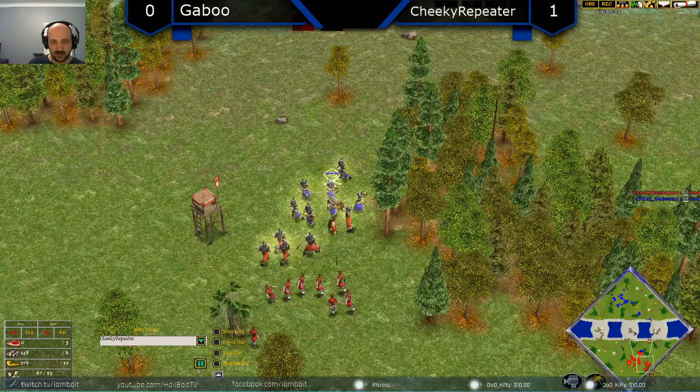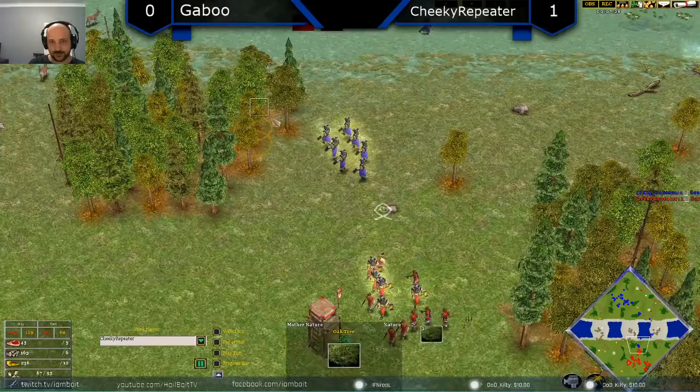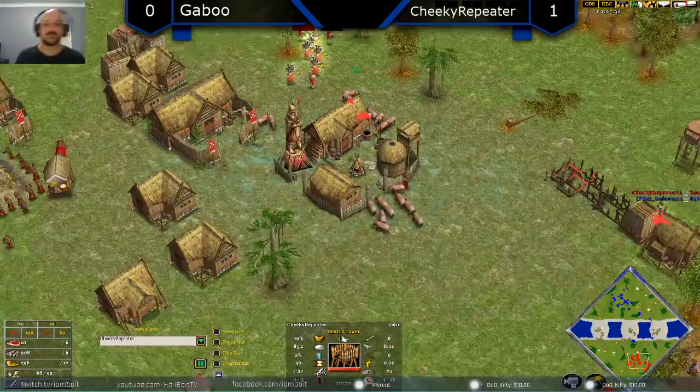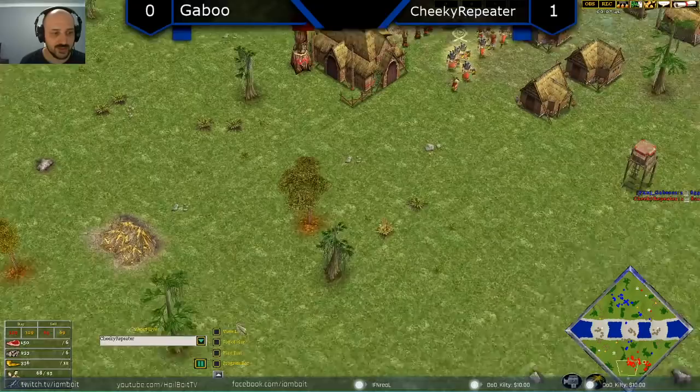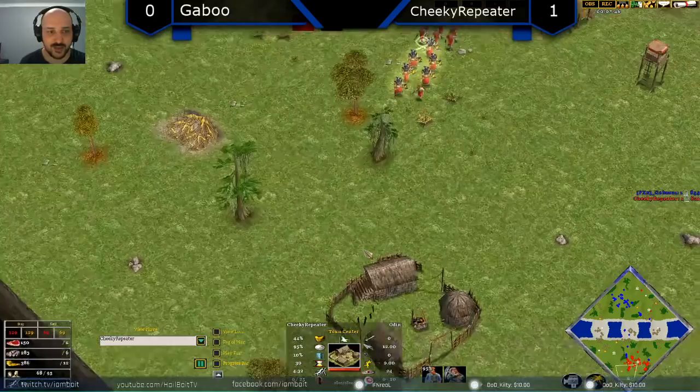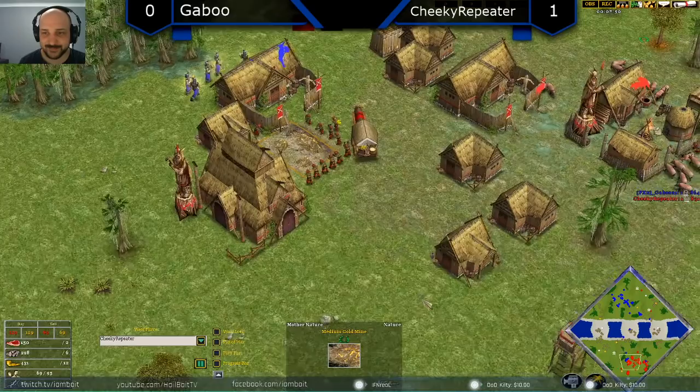It's kind of a variant on the Thor against Loki fort city strategy where you stay in your base, mass throwing axemen, try to get to Heroic Age through Skadi, and then win the game with Ragnarok. He does have a back gold mine which should be defensible with enough buildings. We'll see if that works out or if Gaboo can take this game with a strong flaming weapons play. Cheeky Repeater shouldn't be grabbing that second town center until he clicks Heroic Age, but it does look like he's going for it already.